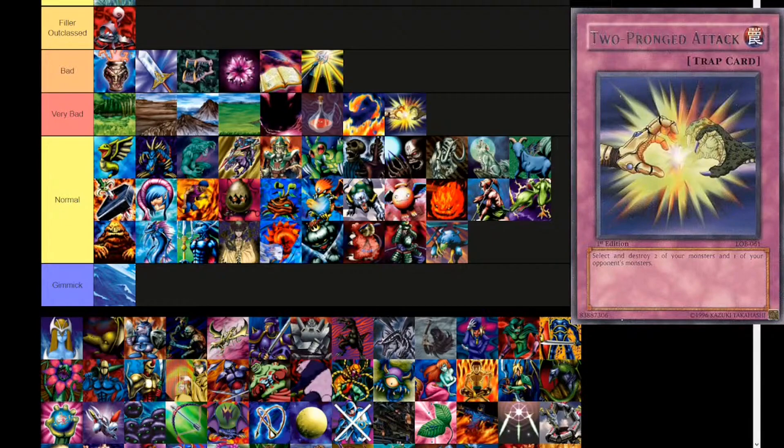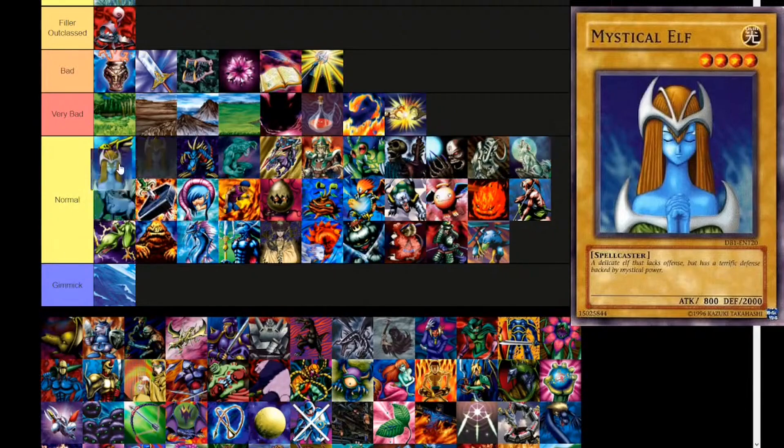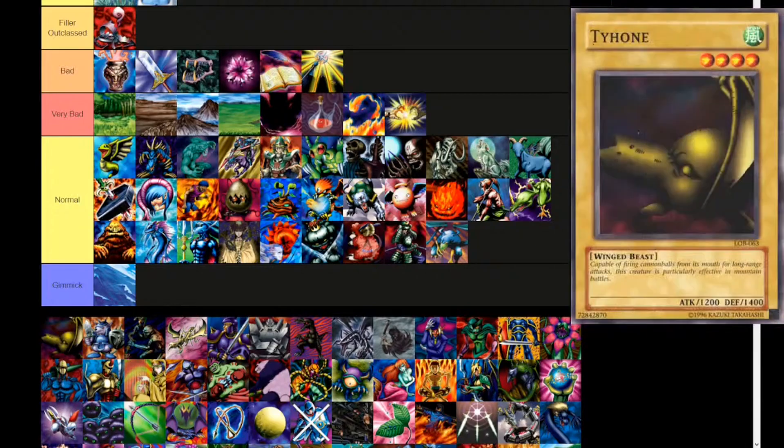Next up, Mystical Elf — and I think actually Good on Release for Mystical Elf. Just 2000 defense is a pretty big number. Light attribute, level 4, spellcaster. 'A delicate elf that lacks offense but has a terrific defense backed by mystical power.' Low attack, 2000 defense.